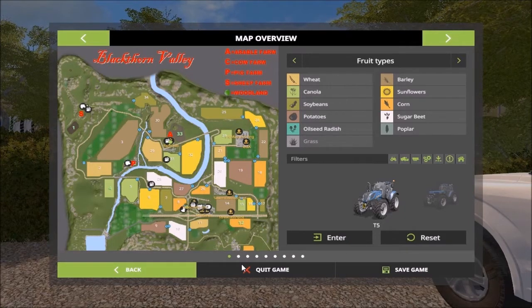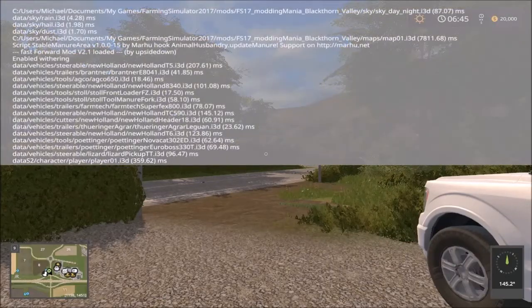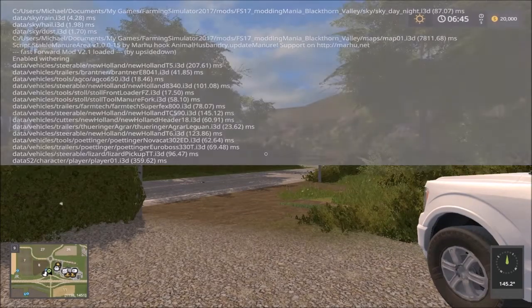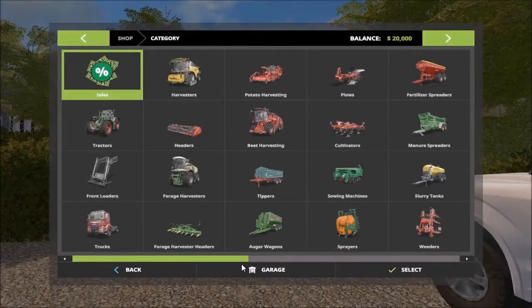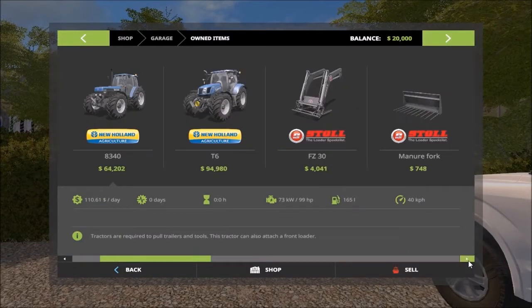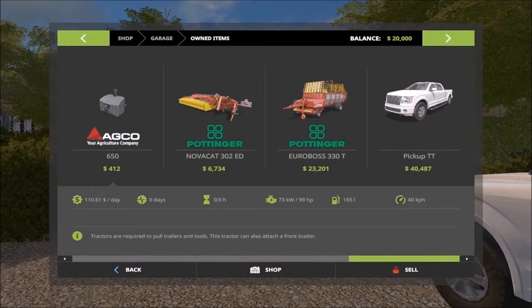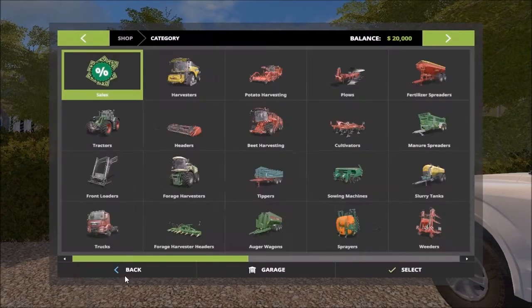On this map you get standard fruit types — no additional crops. In the garage we have three good tractors, the front loader attachment, harvester, trailers, field equipment, and the runabout. So nothing much there.